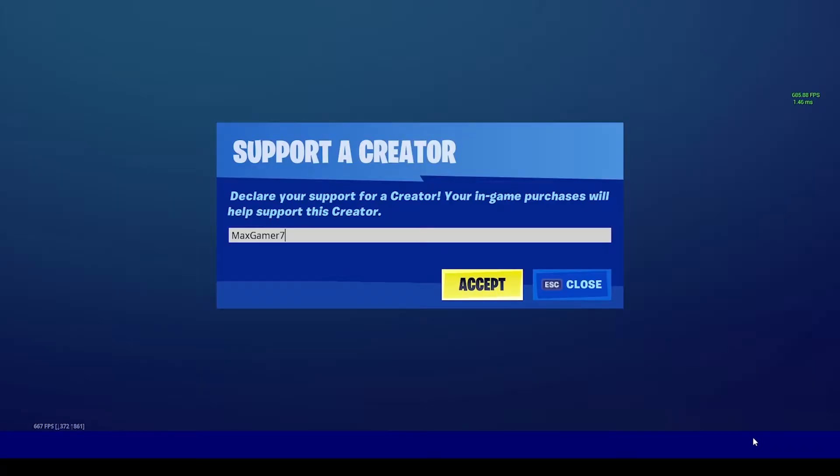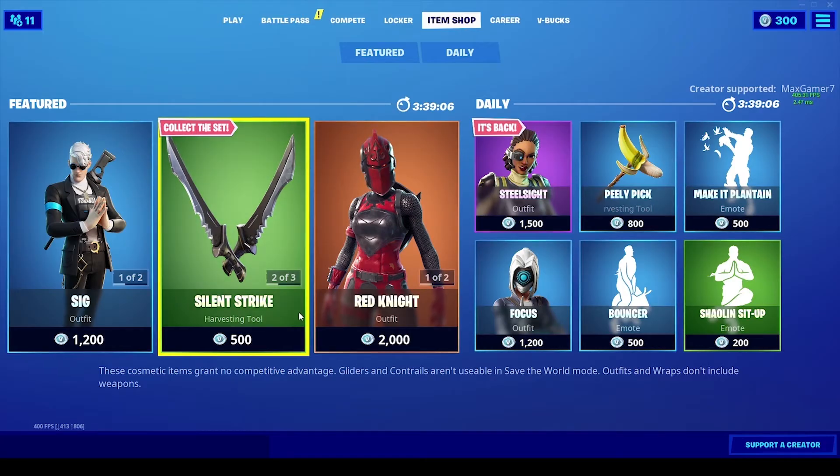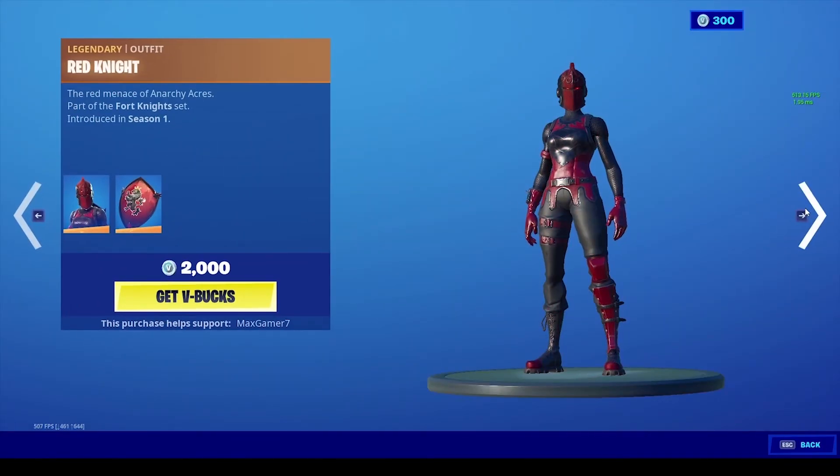Before you go, make sure you're using the code maxgamer7 in the Fortnite item store before buying an emote, skin, a pickaxe, or anything of that sort to support the channel. Do bear in mind that the code resets every 14 days. With that being said, the video comes to an end and I'll see you guys in the next one — peace.